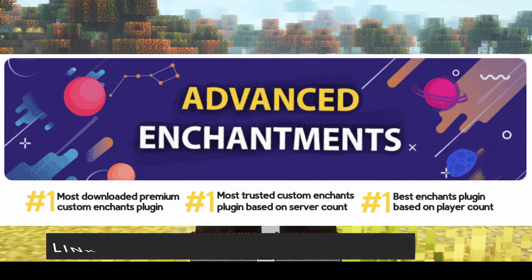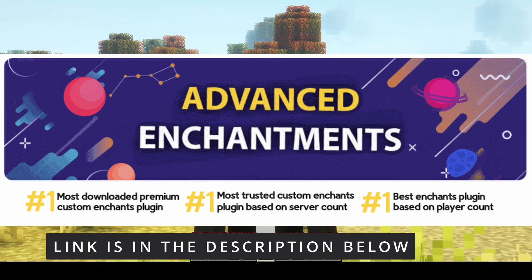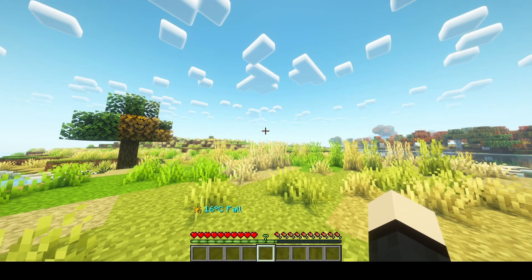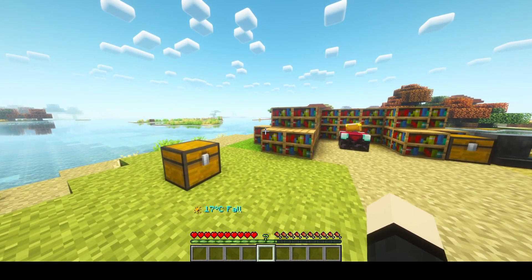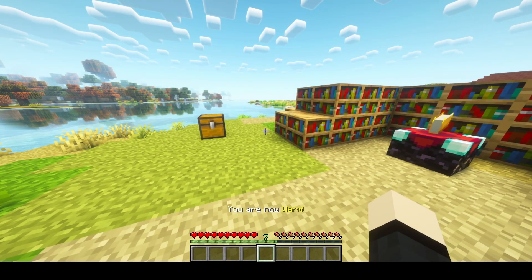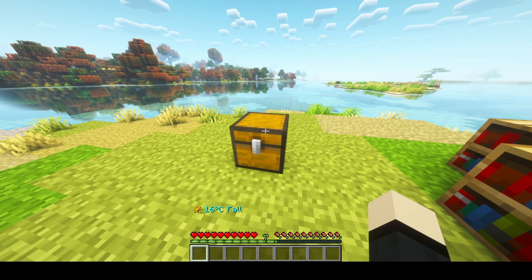Hey everyone, today we're looking at Advanced Enchantments — it's currently the best custom enchantments plugin available. It allows you to create your own enchantments in-game or with configuration. It also has a ton of features like getting custom enchantments from the enchantment table. I'll be showing you the plugin today, so let's just get right into it with the custom enchantments.